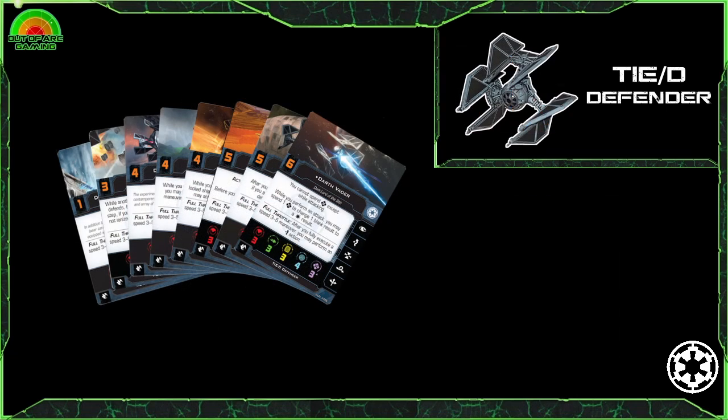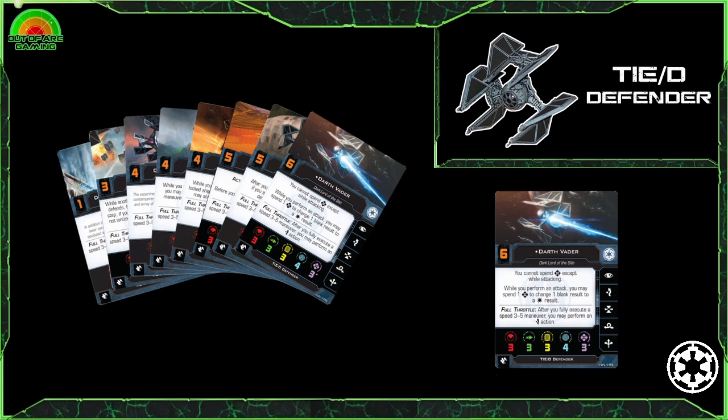We already mentioned Darth Vader with the TIE Advanced, but you get a second option to run him here — and this time he is angry. You get to supplement this amazing ship with 3 force and the ability to change blanks to hits with the force. Although you can't use the force on defence, you have the evade at your disposal. One of our favourite Defender pilots is Countess Ryad, who will make all other manoeuvrable ships look positively pedestrian in comparison.